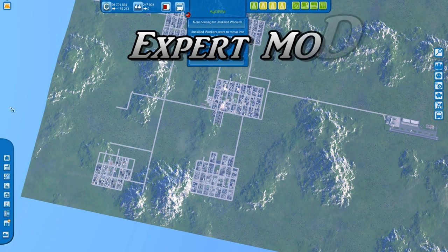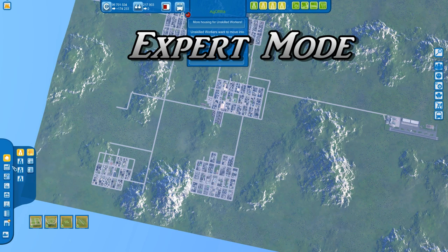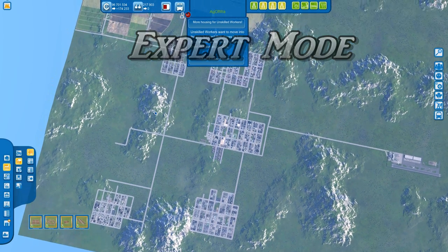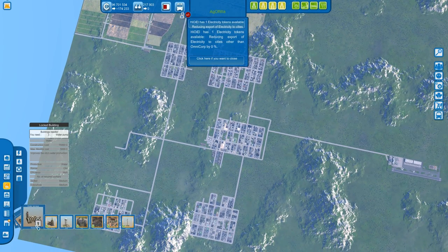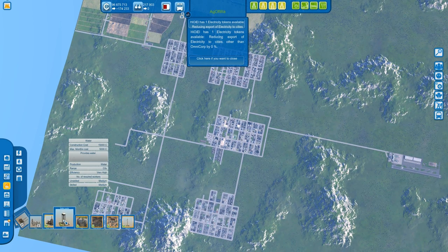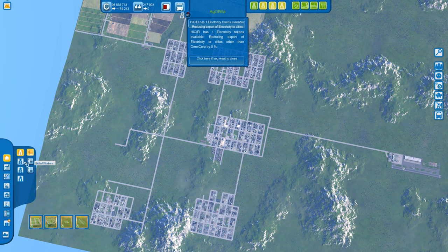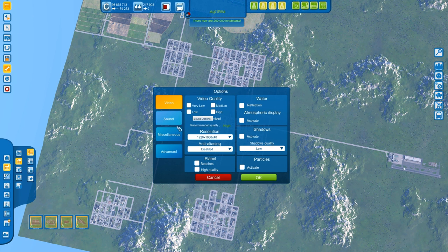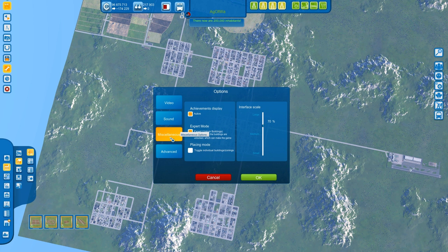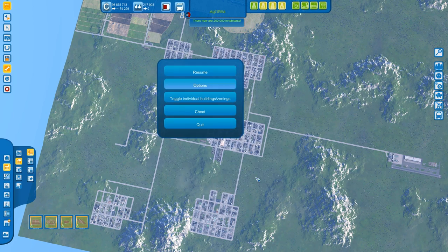Expert mode: this unlocks all buildings and nearly everything in the game without having to go through achievements and building requirements. Go to Advanced, then Miscellaneous, and you have Expert Mode there. If you untick it, everything is unlocked by default, meaning all buildings become available immediately.